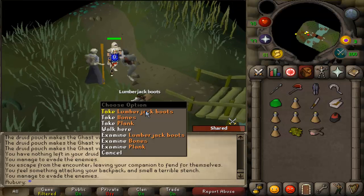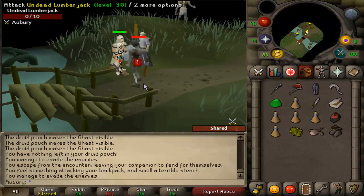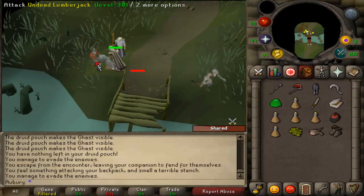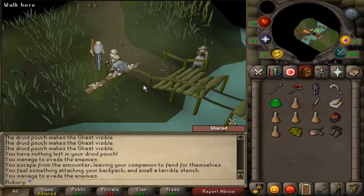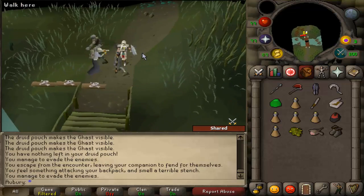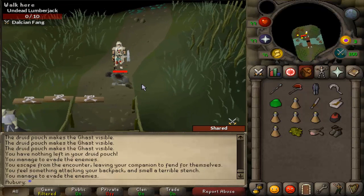I decided to do some Temple Trekking and got my first lumberjack piece on my first undead lumberjack monster kill — lumberjack boots. However, I believe the lumberjack top is way rarer than the rest of the pieces, so I'll probably have lots of duplicates before I actually get the top. I've started work on Temple Trekking to get full lumberjack. There are more than 4 lumberjacks that spawn when you get this event. Whenever I get the bog event I'm just teleporting back — escaping and teleporting back to Burgh de Rott, which I can do with the Morytania legs.